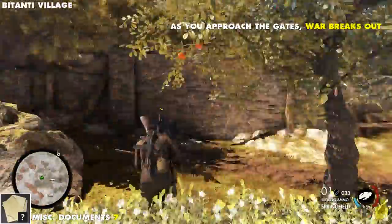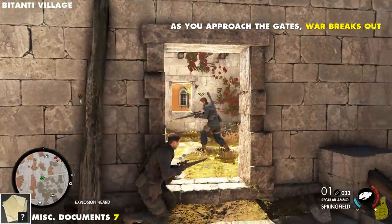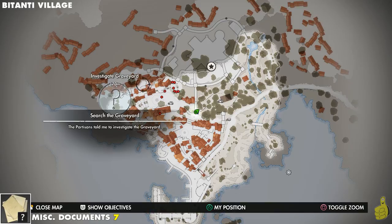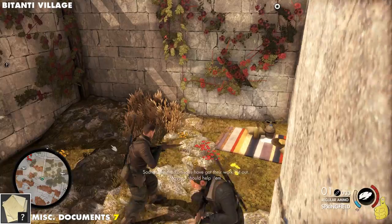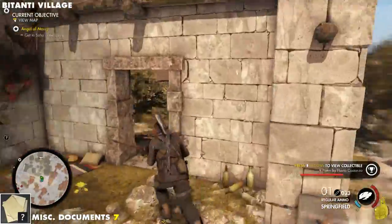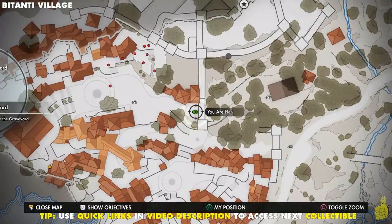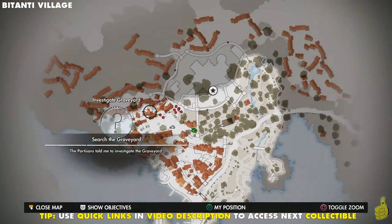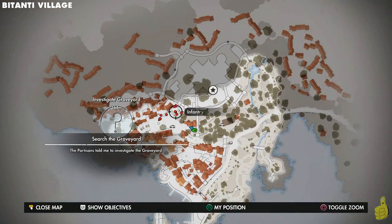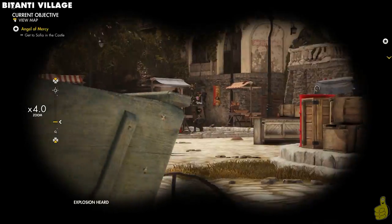Back up through the orchard, and now as you approach the gates, the war breaks out — this is that part we've been telling you about the whole time. Even on the outer skirts of the area it still cues it off. You can see all these guys on the map appearing out of nowhere and carnage is ensuing. We're going to grab this miscellaneous document off the old picnic table there. We're going to make our way in — I remind you of the quick links in the video description because this gets a little hectic.